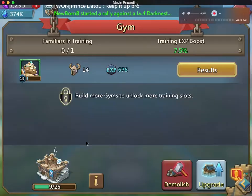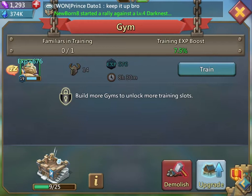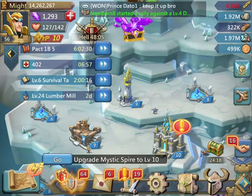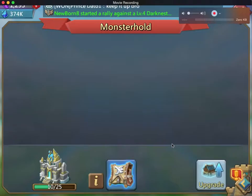This is where I'm going to train — this is the gym, which you don't have yet, but you will. I want everything to go to 20 so I can start upgrading, and I'll show you that in a bit. I'll hit confirm — done training, takes eight and a half hours.